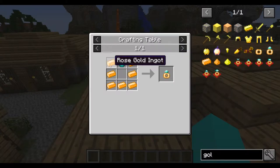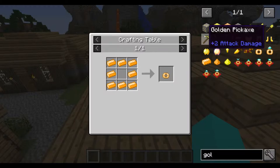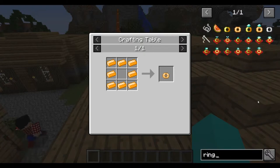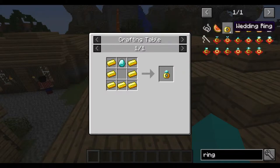An engagement ring needs seven ingots of rose gold and a diamond. And a wedding ring needs eight rose gold ingots. It also comes with the gold variation as well — gold ingots and a diamond for the engagement ring, and eight gold ingots for the wedding ring.